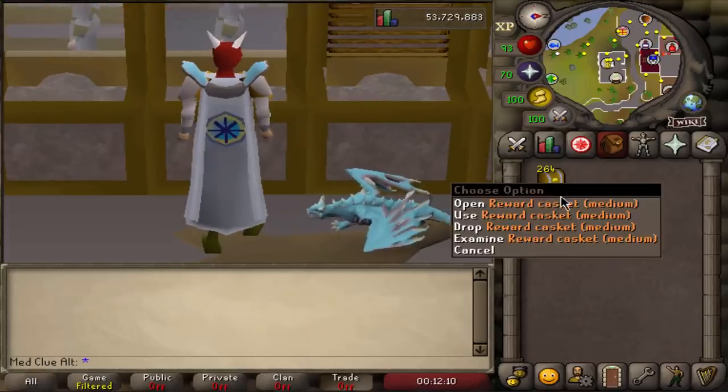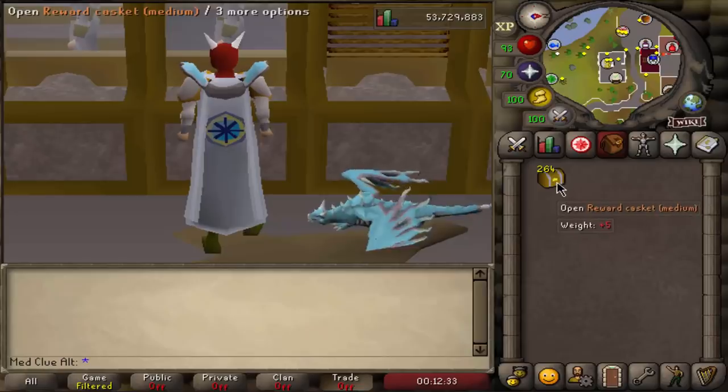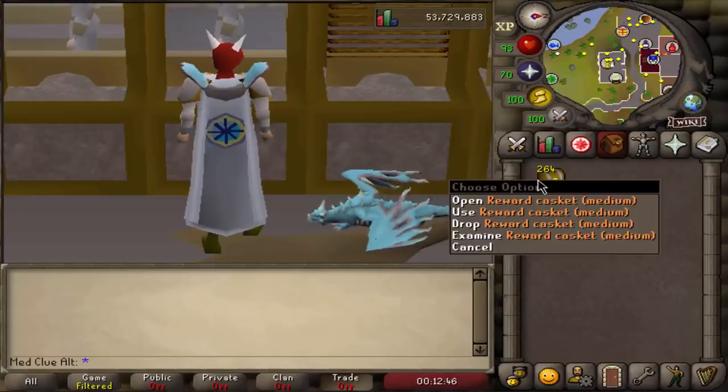In my inventory right now there are 264 medium clue scrolls. The reason for 264 is that the average drop rate of a ranger boot is 1 in 264. The average drop of any boot is about 1 in 53 — that's just a rough estimate. So if we open all 264 of these we should expect a ranger boot drop, and that's the idea behind the number.